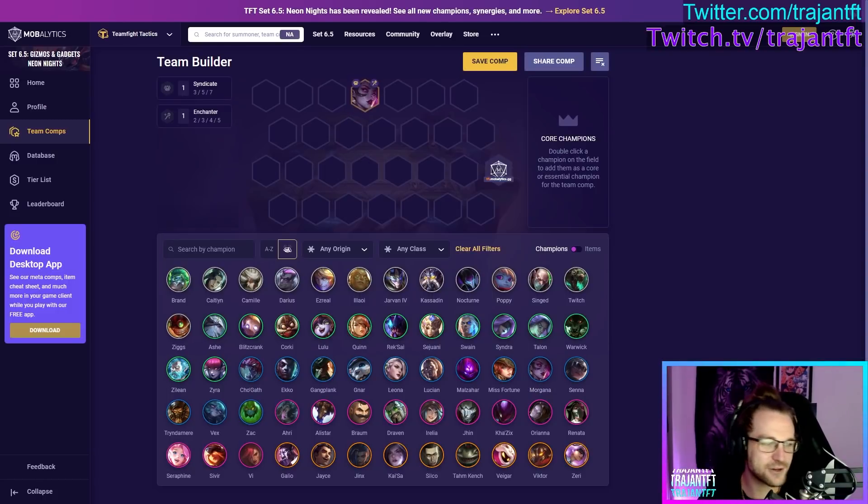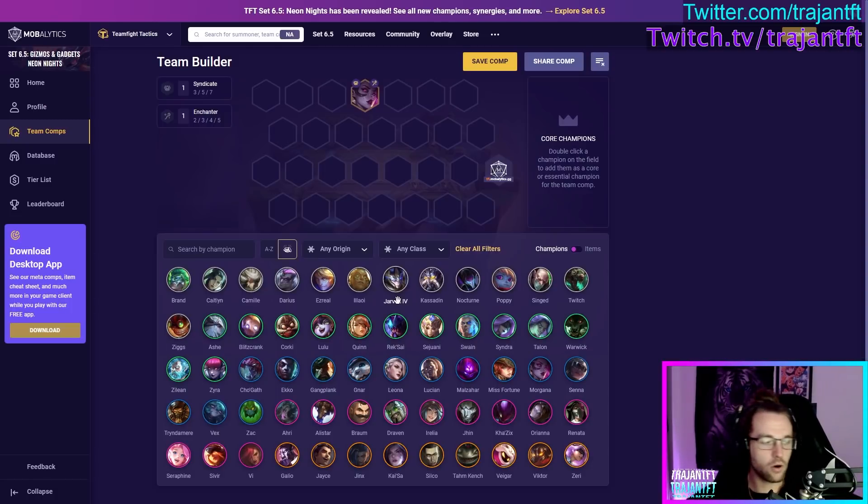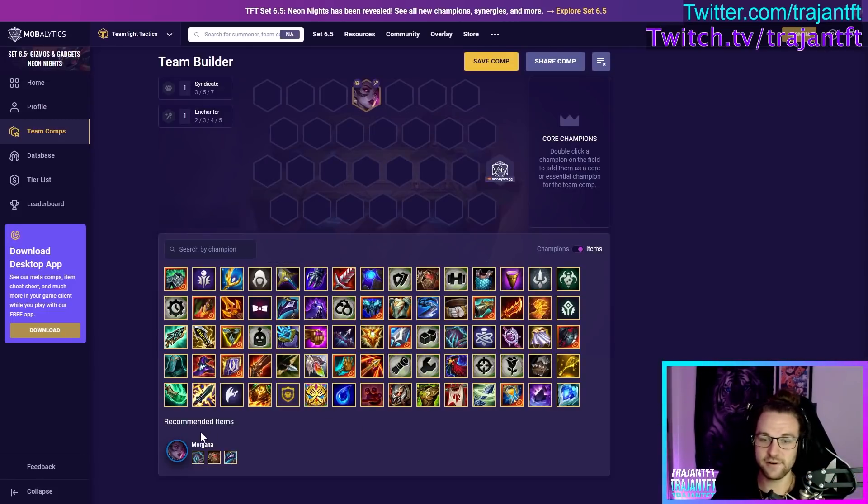Morgana is one of the two god units this set — she does it all. She's AP, deals damage, has utility, and functions as a frontliner. She is an Enchanter and Syndicate. What she does is she casts Soul Shackles around her, hitting every target within range dealing magic damage over time, then stunning all targets hit at the end of the duration and dealing additional damage. She also gets a big shield when she casts that scales with AP and the Enchanter trait.